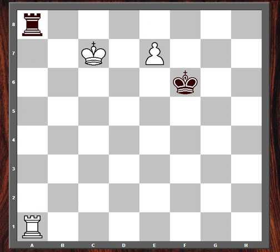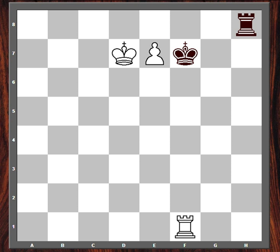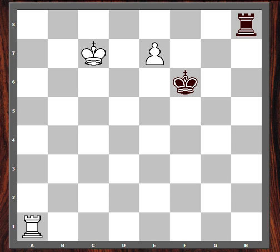Black needs to move the rook, but the problem is there aren't really any good squares. All these squares are ruled out. The black rook could move to g8 or h8. Let's say it moves to h8. Now there's king d7, threatening to queen the pawn. The only way to stop this is to play king f7, and then white plays rook f1 check, forcing the king off of the f-file, and then white is going to queen next. So rook h8 is no good.